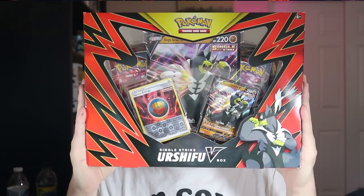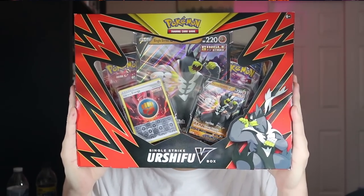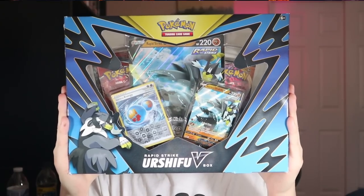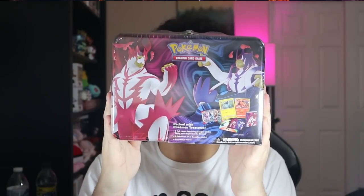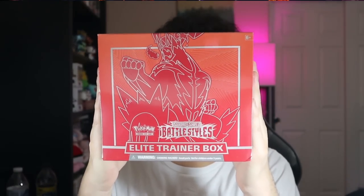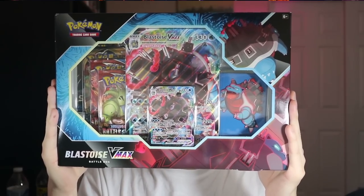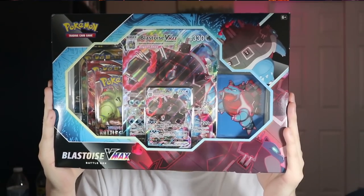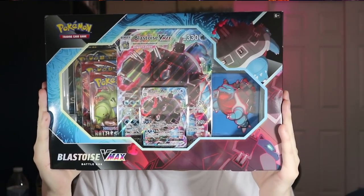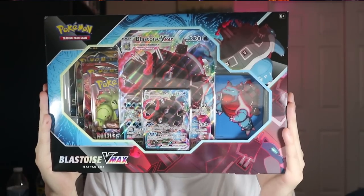One of the products we got is the Urshifu V-Box — this is the single strike version — and then the rapid strike version. Then we got the infamous Treasure Chest of Battle Styles, and a very beautiful red Elite Trainer Box. Unfortunately I didn't get the blue one, but it's coming. And last but not least, we got the Blastoise VMAX battle box. I didn't get my hands on the Venusaur, but I ordered it and it's on its way.